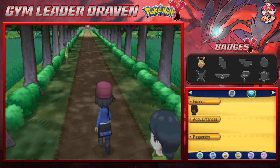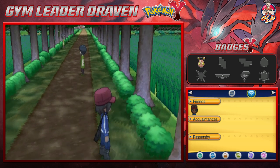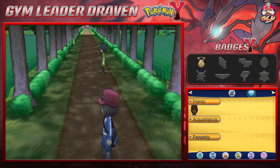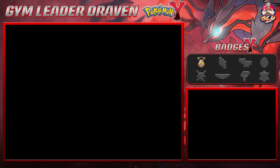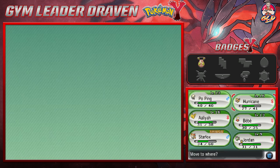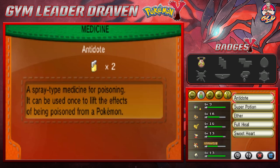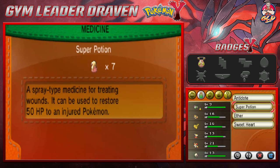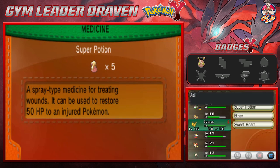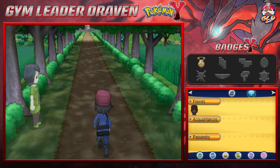If you're close to the bushes while running, chances are you might run into a Pokemon. One of them is Venipede, and the rarest is Audino. We're not going to do that right now though. We need to switch out to Jordan and use our Full Heal to cure the paralysis, plus a Super Potion for our Pokemon before continuing.